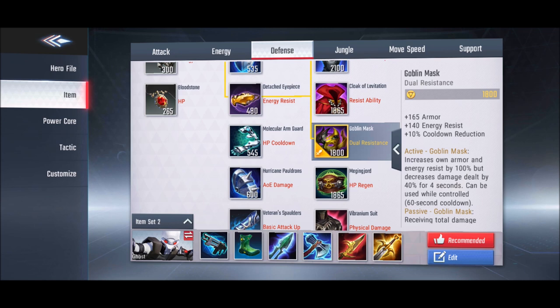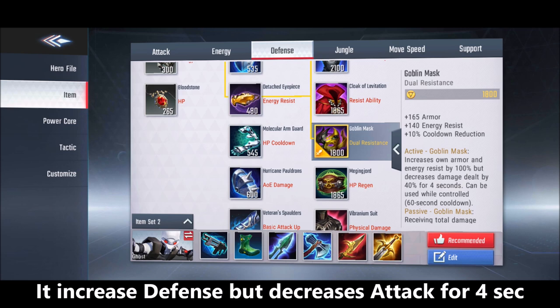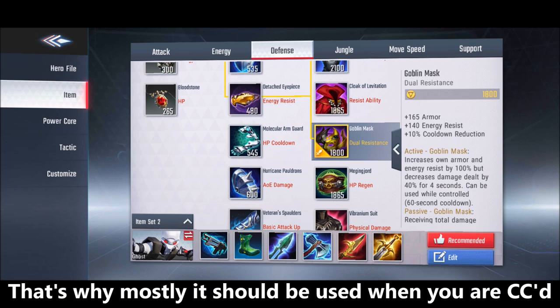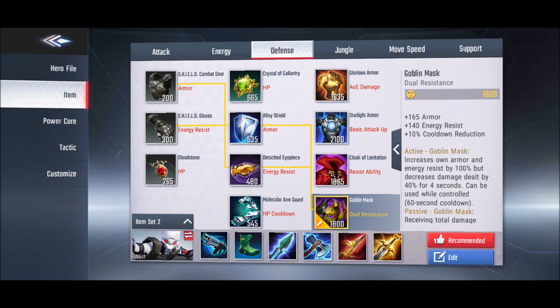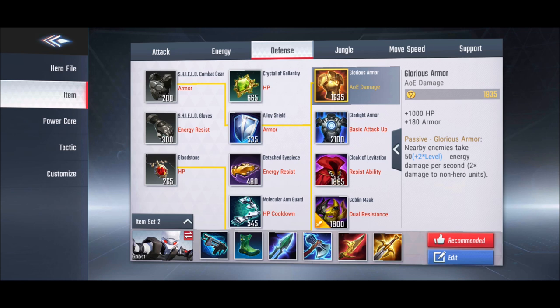The third energy resistance item is Goblin Mask. It gives dual resistance — both armor and energy resistance — plus an active skill button. When activated, it increases your armor and energy resistance for 4 seconds. You can also use it while crowd controlled. This is ideal when opponents deal both types of damage and you're unsure what to build next.